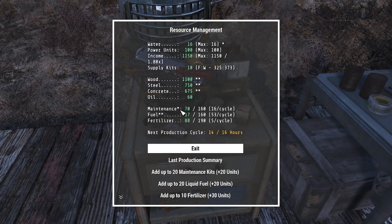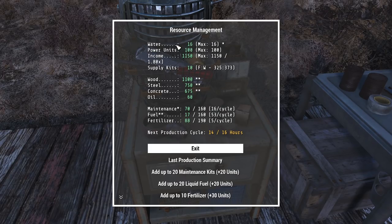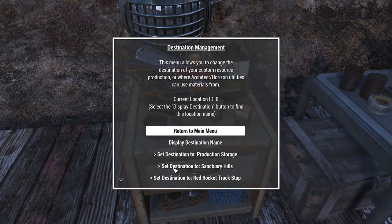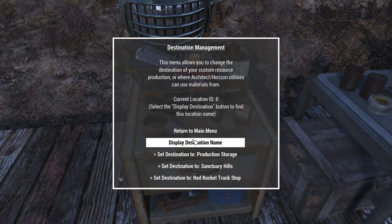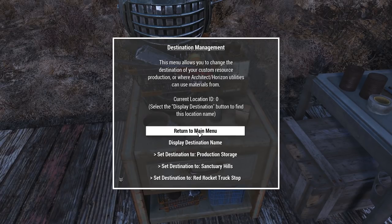These three things are what you use up, and you can also add to them. If you need to add maintenance kits, that will allow you to produce water. Adding fuel allows you to produce your resources, and adding fertilizer is used for your crops to double their production. You go to the Production Destination menu to set where all that production actually goes. I recommend setting it to production storage — that way when you come back to base, you can just open your production storage, take all, sort through it, drop off what you want in your workshop, and be done.